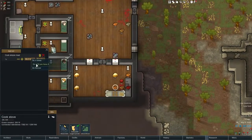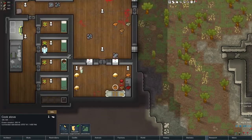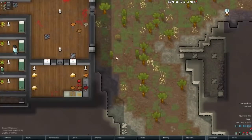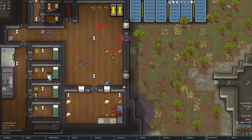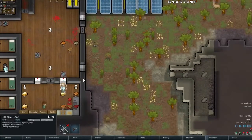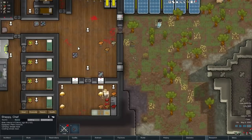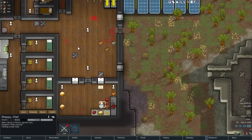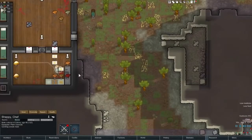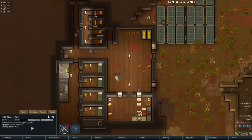I just redid the cook stuff. There was a delay between the last video - just added a new bill, so we should stop eating raw food now, which is great. Shippy will cook - his cooking is a 10, which is awesome. Probably should have added that bill earlier, but now prisoners suffered, so I'm okay with that.